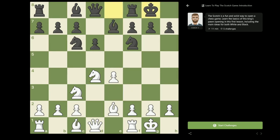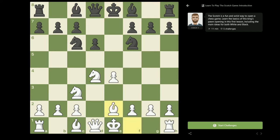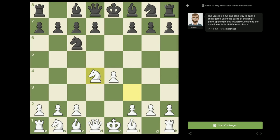Another common move among amateur players here is to take on d4, releasing complete control of the center. After queen to d4, black doesn't have any reasonable moves — if knight to f6, white plays e5, and the bishop on f8 cannot move because g7 is hanging. So this move I don't really recommend to black players, but I will look at it in more detail in the next videos.